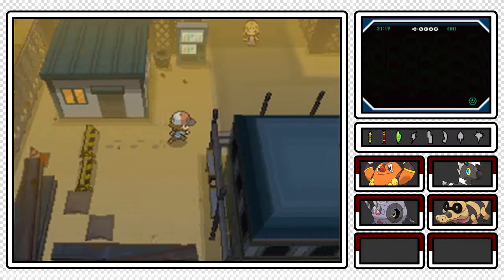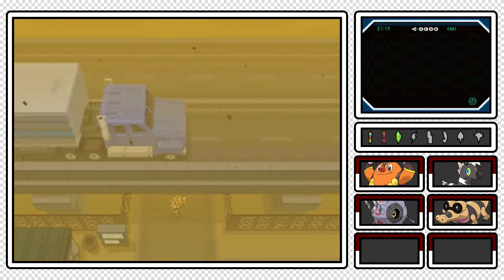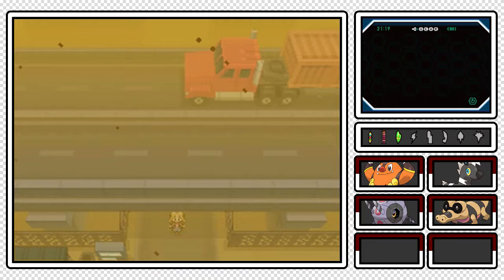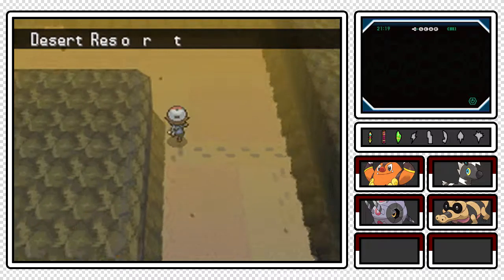You mentioned that Rock, Steel, and Ground-types are not affected by Sandstorm - that's not bad information. Look at this right here - this is actually a transition to the Desert Resort. And look, the trucks that you saw at the Sky Arrow Bridge - they're going across this highway! It's so cool. Desert Resort, we are here!